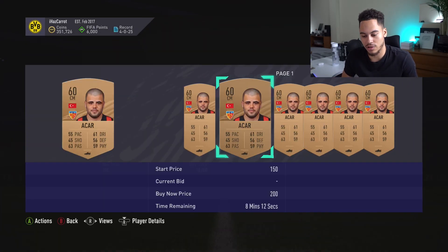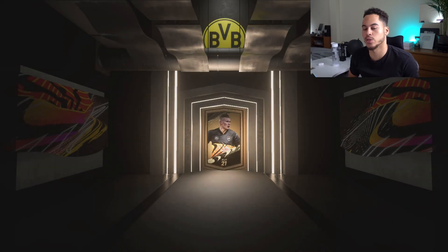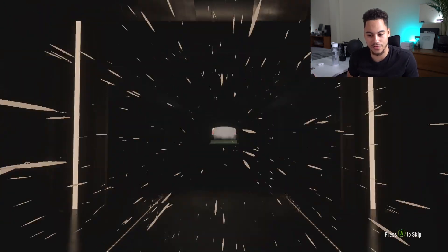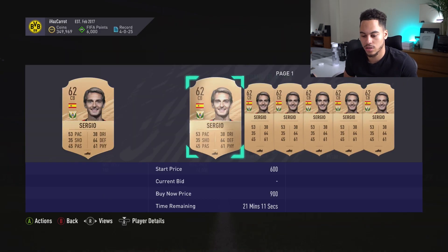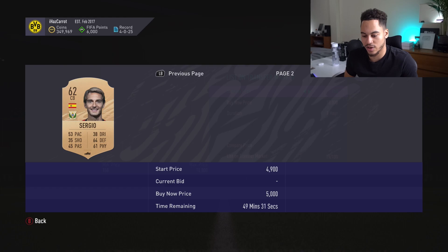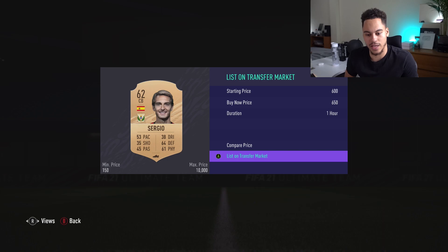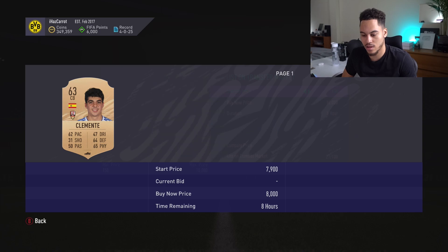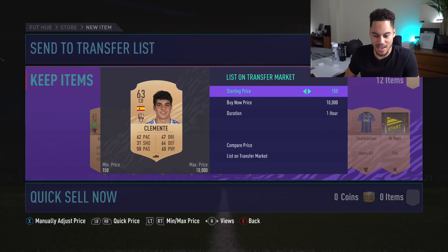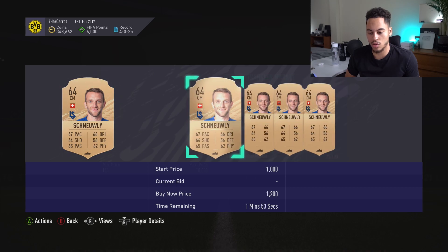We're getting so many duplicates already. This is pack number 25 — we are a quarter of the way through. Sergio — rare, Spanish — 900 coins, 700 coins. I'll sell him for 650. Clemente — rare, Spanish center back — 700 coins again. Rare card. Swiss player — only four of him on the market, cheapest is 1.2k with a 1.5k next. I'll list for 1.3k.